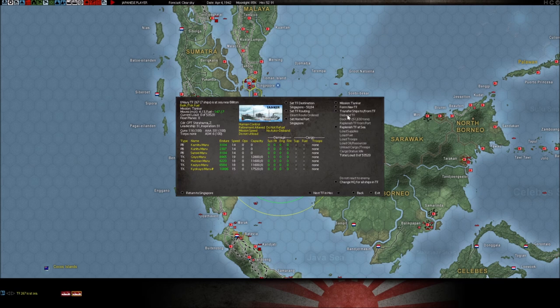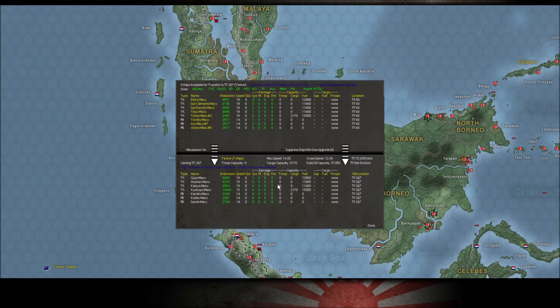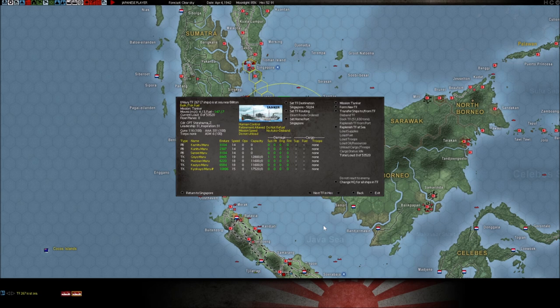This button allows you to transfer ships from task forces that are within the same grid. Let's say I want to add two extra patrol boats to this task force — I click them and they drop down. The white ones are the preexisting ships; the yellow ones are the ones you just added. If you're good, hit done. Or if you change your mind, hit cancel and it puts it back the way it was.